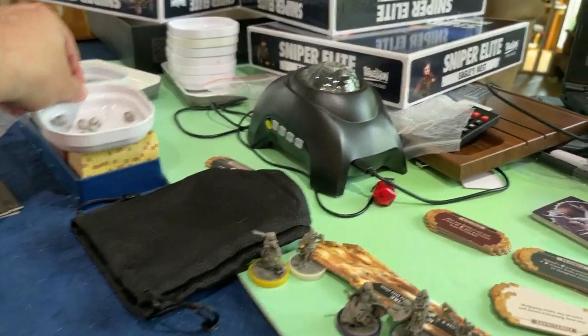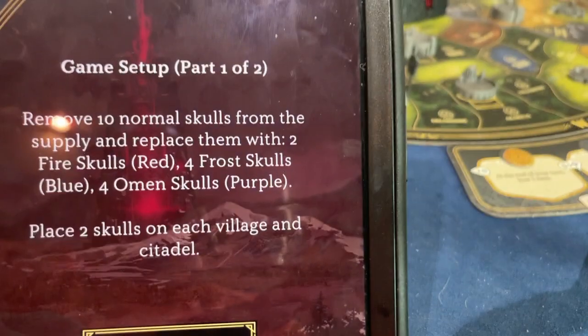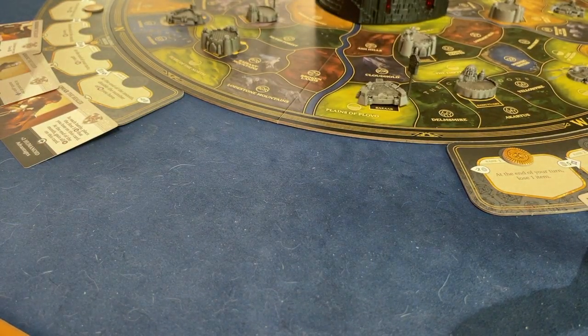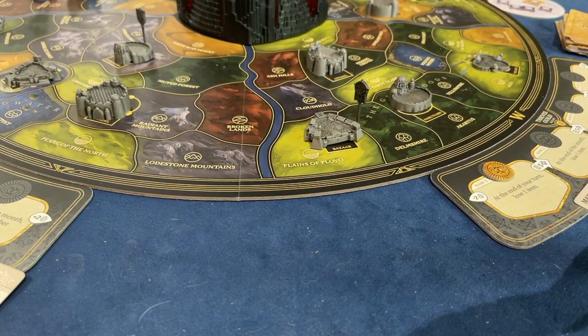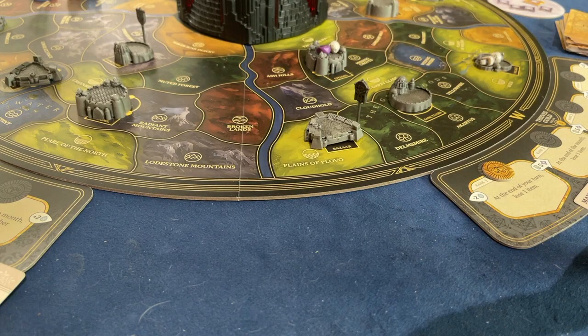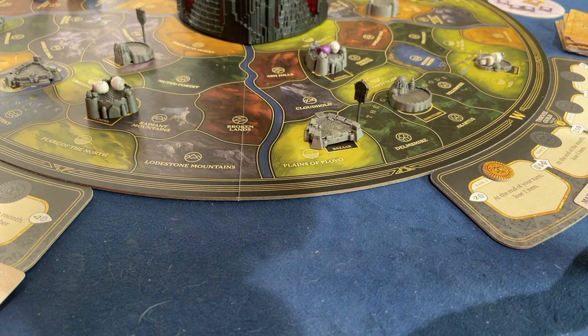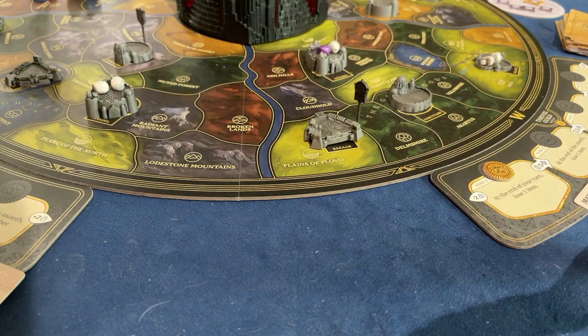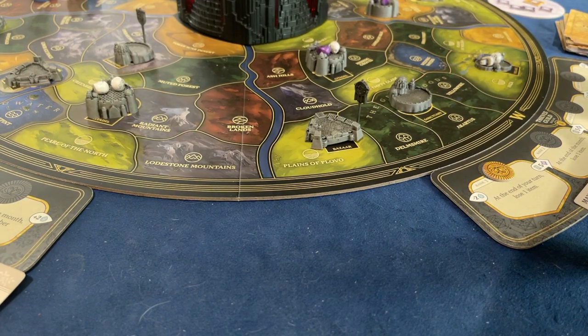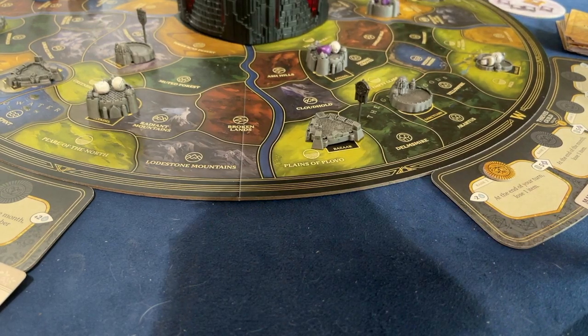Next the app says to put two skulls on each village and citadel. The village is this building here and the citadel is this one. So we draw two skulls at a time and place them on all villages and citadels across the board — that's 16 skulls out of the 24 already on the board before we even start. You don't have a lot to work with.